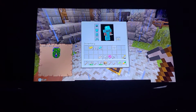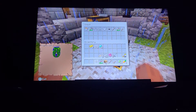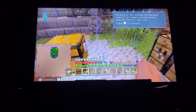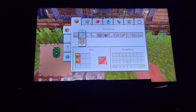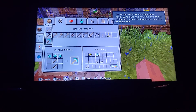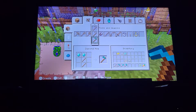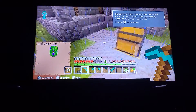Oh it feels good — I don't need these iron tools, get out of here. Wait — Fire Aspect II! I'm gonna put that on my diamond sword when I get one. Diamond shovel, diamond everything.